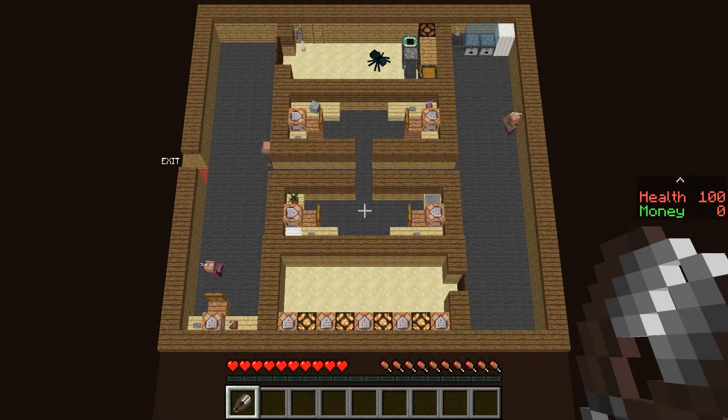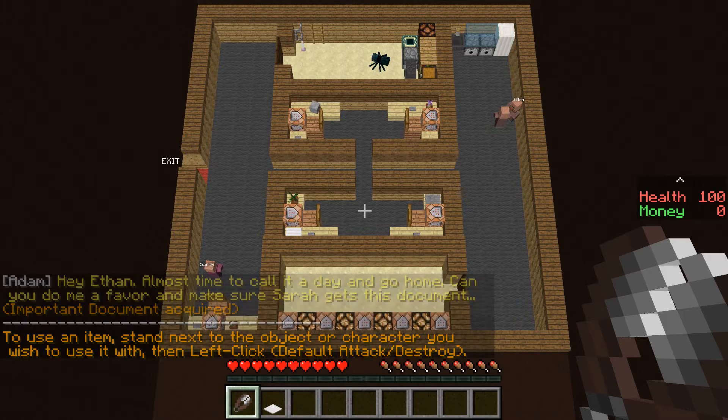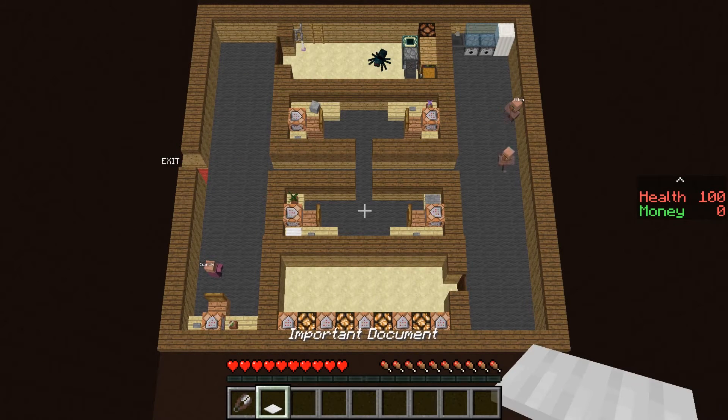Let's talk to Adam. It's so hard to move. That's Adam, right? Can I zoom? Hello Adam. Hey Evan, almost time to call it a day and go home. Can you do me a favor and make sure Sarah gets this document? Important document acquired. To use an item, stand next to the object or character you wish to use it with, then left click.